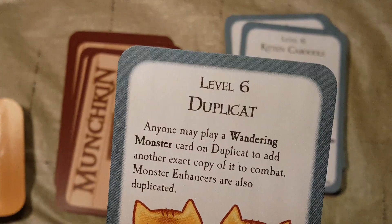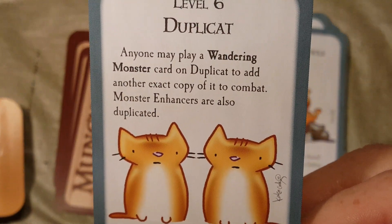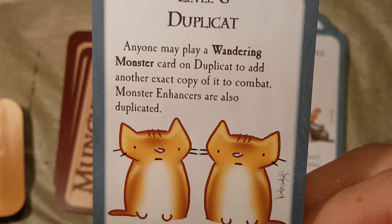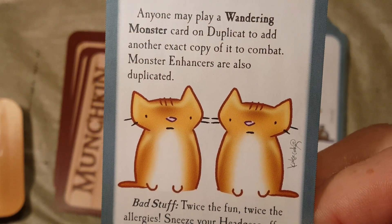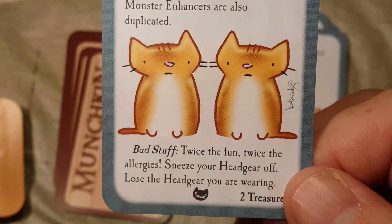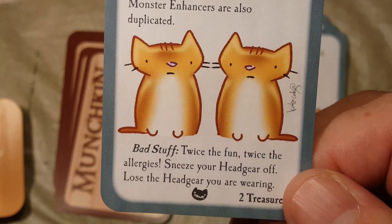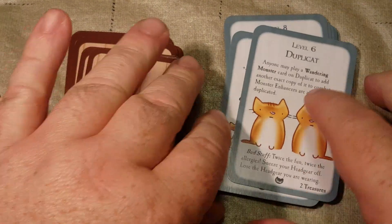Level 6: Duplicat. Anyone may play a wandering monster card on Duplicat to add another exact copy of it to combat. Monster enhancers are also duplicated. Bad stuff: twice the fun, twice the allergies — sneeze your headgear off. Lose the headgear you are wearing. Two treasures upon defeat.